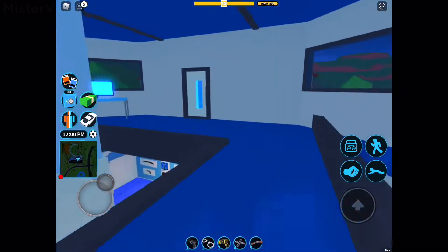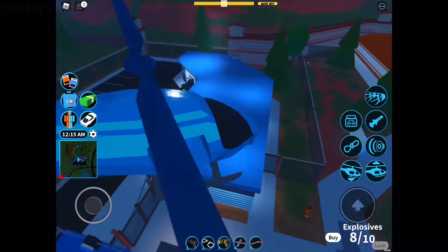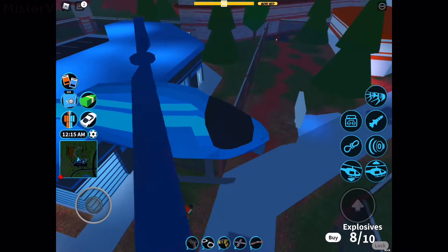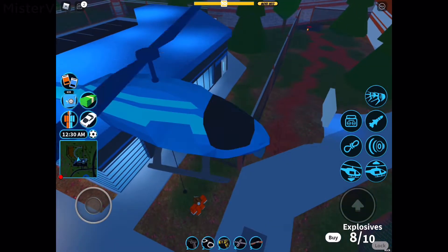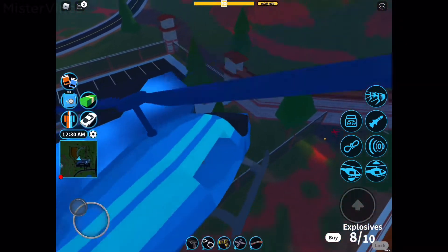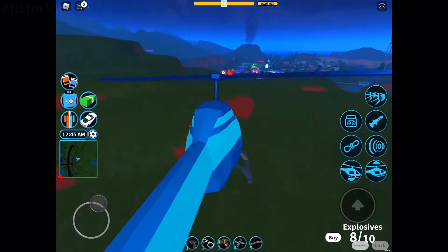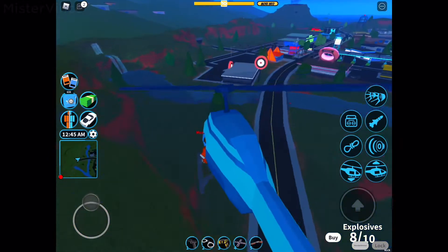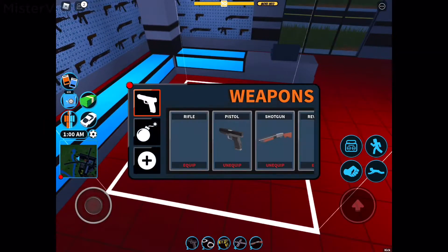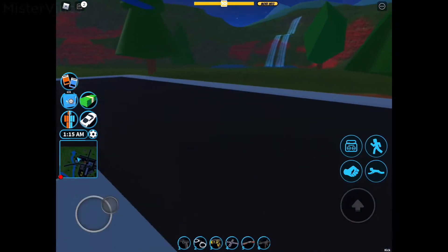All weapons can be obtained from gun shops, so you don't need to head to an armory. I'm going to bring my alt account over to the town gun shop to show you the rest of the weapons, excluding the nerf guns since they're essentially the same as the standard weapons. The next weapon is called the rifle — it is the third weapon ever released in Jailbreak.